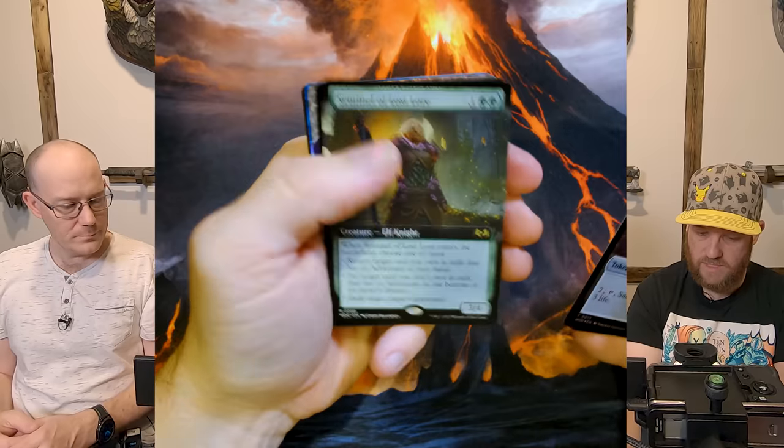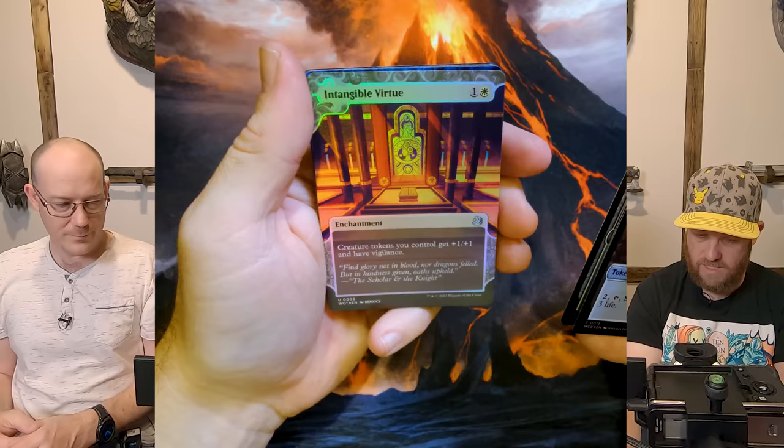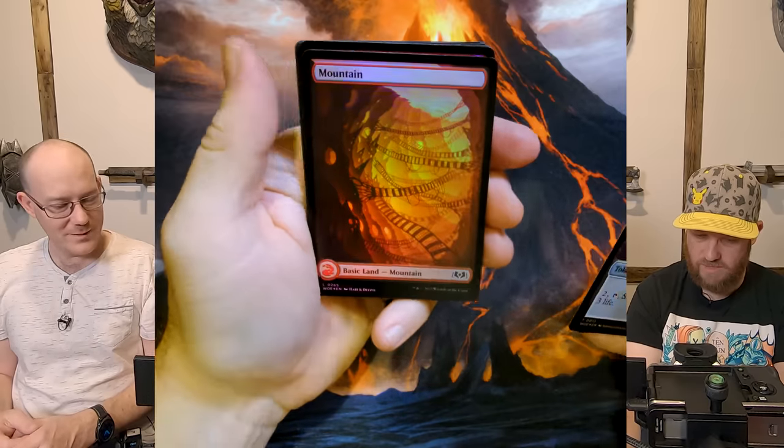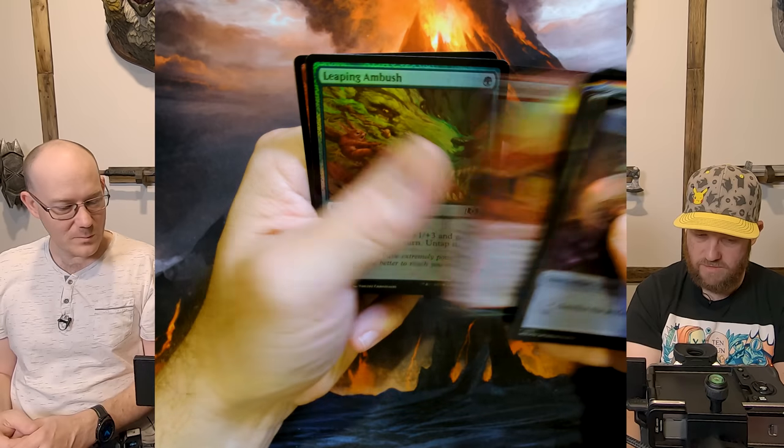Mosswood Dread King, Sentinel, the Ironclaw, Intangible Virtue — wow, that's a pretty good token card. Compulsion and a Mountain. I think we've got nearly one of every land, which is cool. I do like that they've revisited the Adventure mechanic.